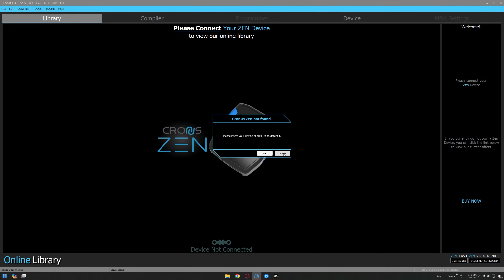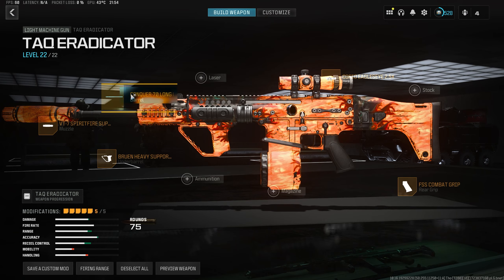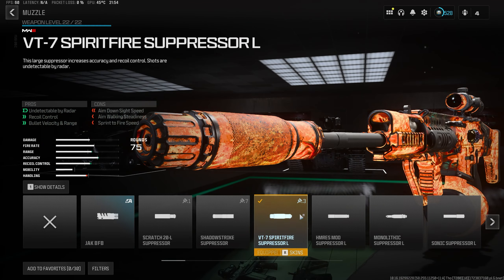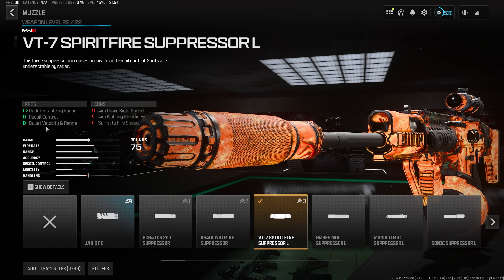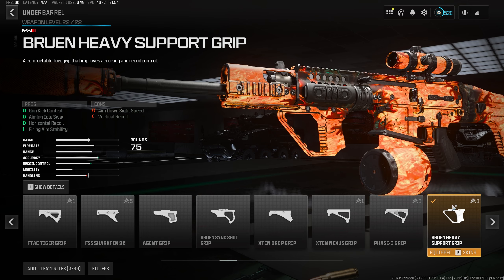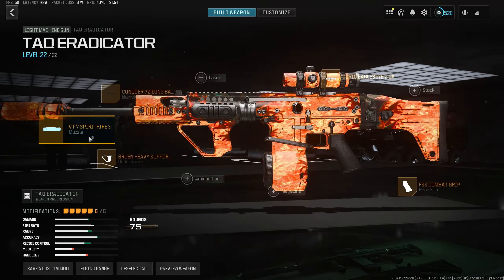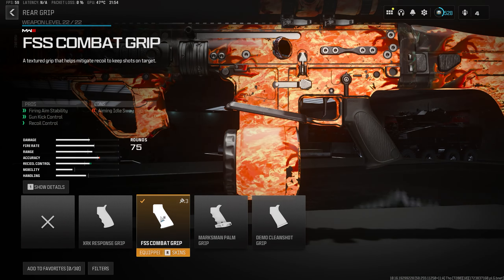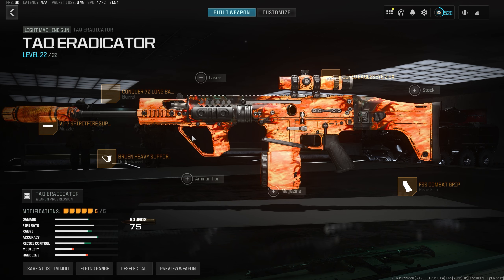Now you can see on screen my attachment setup for the Tag Eradicator. Barrel: Conquer 70 Long Barrel for aiming idle sway, bullet velocity, and range. Muzzle: 57 Speed Fire Suppressor L for recoil control, bullet velocity, and range. Under barrel: Bruen Heavy Support Grip for gun kick control, aiming idle sway, horizontal recoil, and firing aim stability. Rear grip: FSS Combat Grip for firing aim stability, gun kick control, and recoil control. Optic: Core Eagle's Eye for mid to long range.